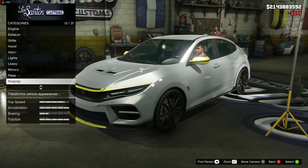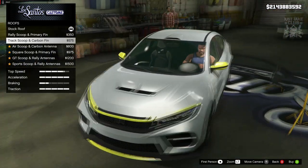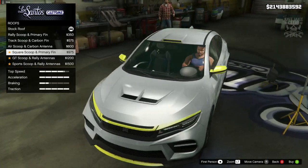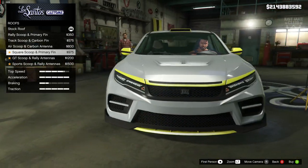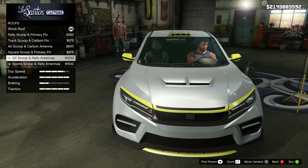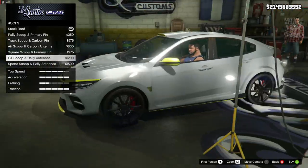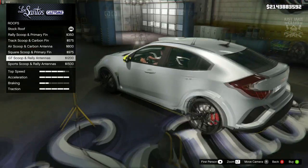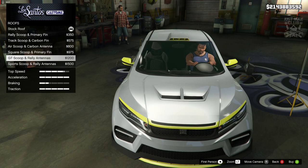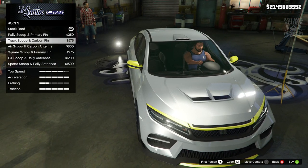Next we're going to move on to the roof. We've got the rally scoop, then the track scoop — that actually looks okay, not too obnoxious. Then the air scoop — also looks pretty good. The squared scoop — I like the fact that it's got the secondary color as an outer lining, looks pretty sweet. Then you get the same with the GT scoop and also the sports scoop. I think I might go with the GT scoop, but I'm not sure about all these antennas on the back — that's a little bit weird. It would have been nice if it was just the scoop, but it's not, so I'm going to go with the air scoop.